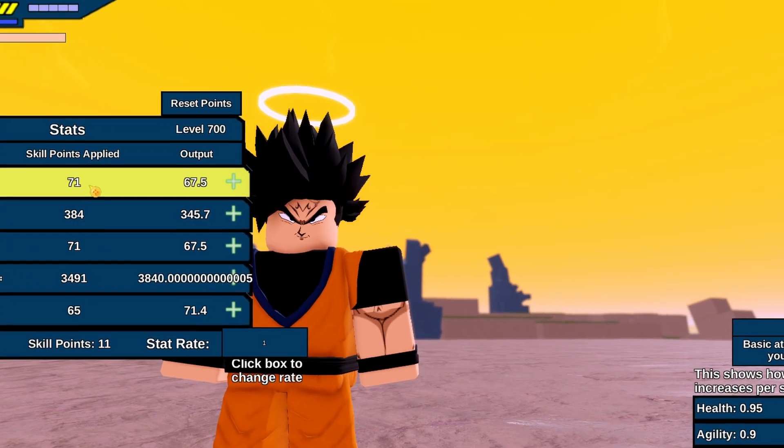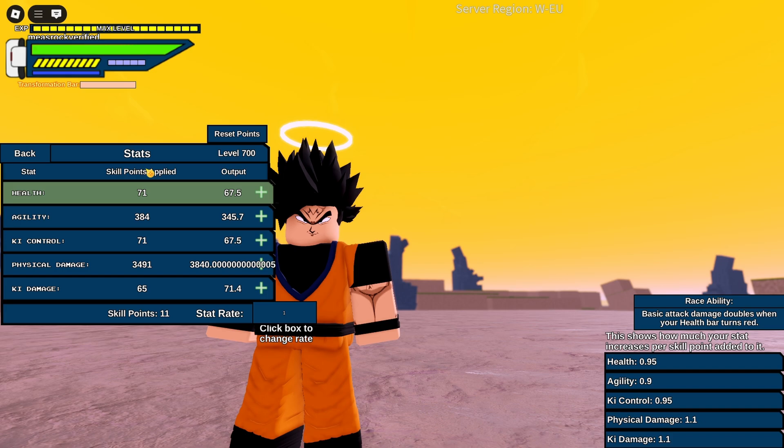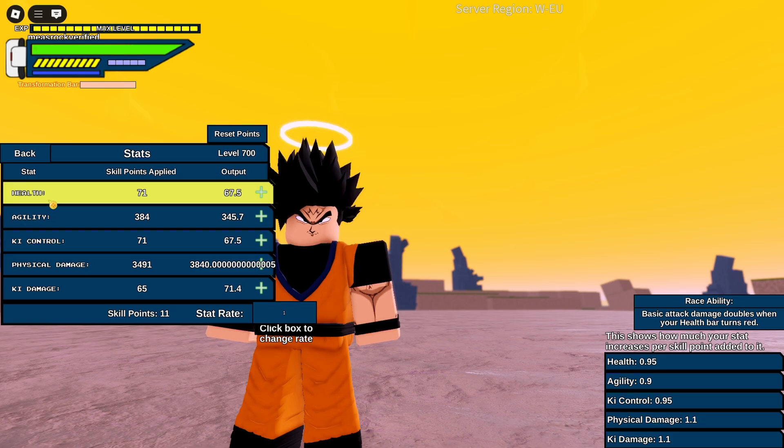I'm not entirely sure how many hidden stat points you get per level onto your attributes — it might be around five hidden stat points on health per level, and maybe just one stat point elsewhere. I honestly don't know the exact numbers.